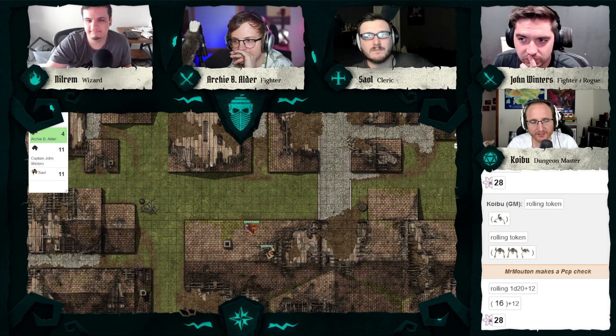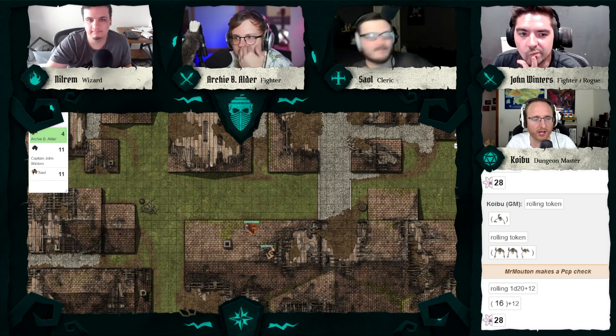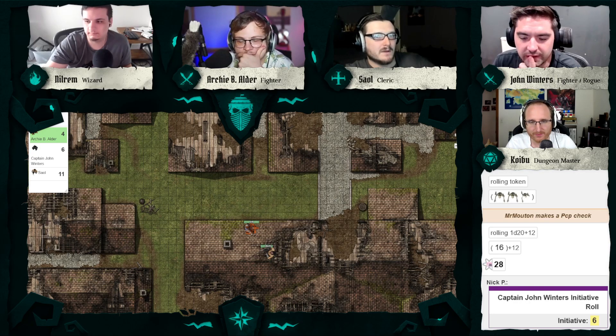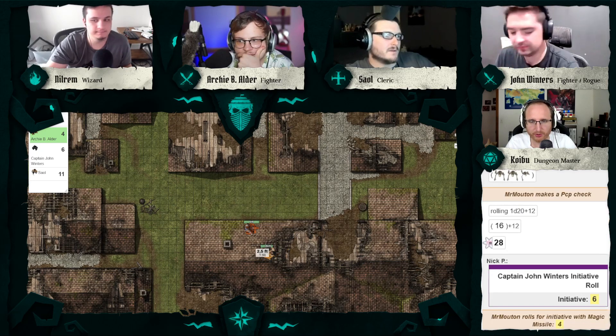We can do one more round of combat — I want to end us in a nice cliffhanger. Everyone roll initiative. Sale, you're inside this building now. Archie, everyone do it.